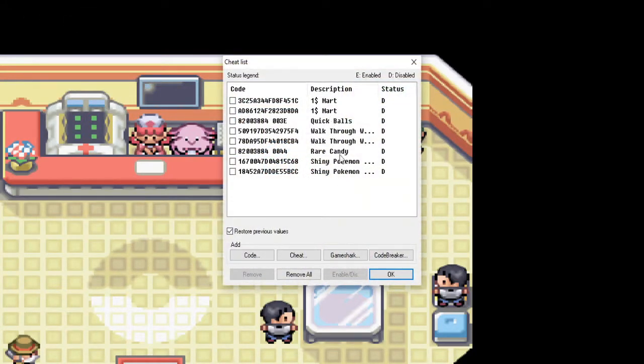We do have a list of cheat codes like we did in the last video. This one is for an emulator game called The Last Fire Red. The Last Fire Red is the tutorial video we're gonna do for the cheat codes — it's gonna be the exact same as the last video that I did for Radical Red. This game I am actually enjoying a little bit more than Radical Red because it matches the current level of your Pokemon.